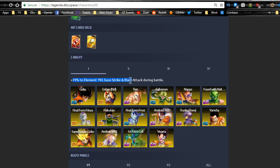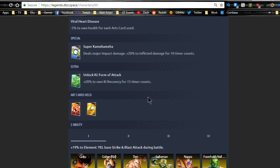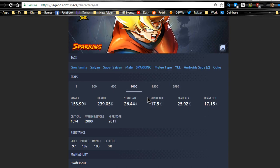At level one his Z ability gives plus nineteen to yellow base strike and blast attack. The yellow units he benefits include Android 18, Super Saiyan Goku, Final Form Frieza, Pikkon, and Kid Gohan. The boost level requirements look like 580 small crystals for boost level two — Renzi did a great job setting up that display showing how many crystals you'll need.